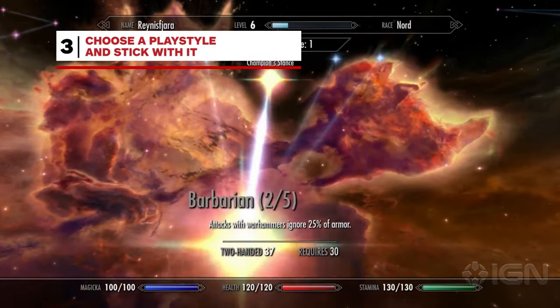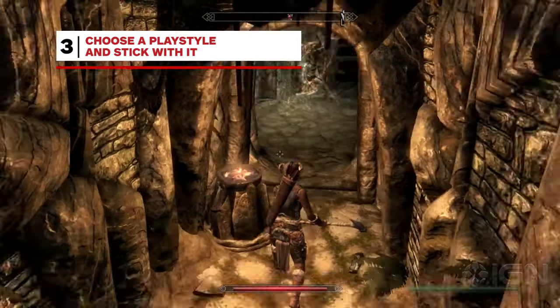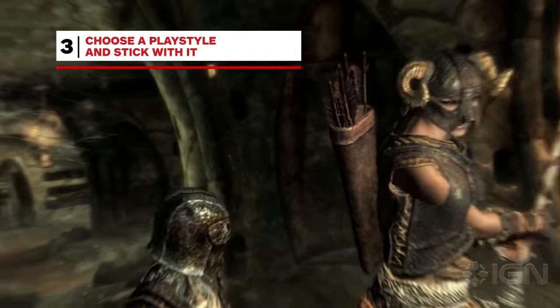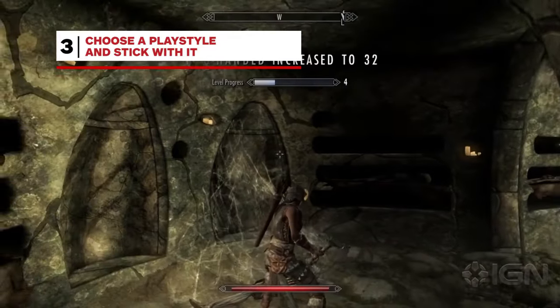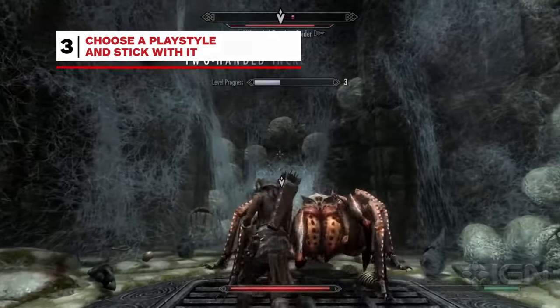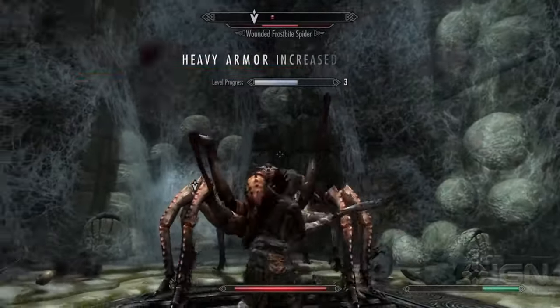Skyrim doesn't care much for jacks of all trades, which means you shouldn't go around putting points in a wide variety of skill trees at the start. You can make play styles as wild as a two-handed warrior with conjuration spells, but you'll want to stick with unlocking perks in the two-handed weapon and conjuration trees to get the most out of it. Simply use abilities consistently to level them, otherwise when enemies start getting tougher as you level, you'll find yourself ill-prepared to handle them.